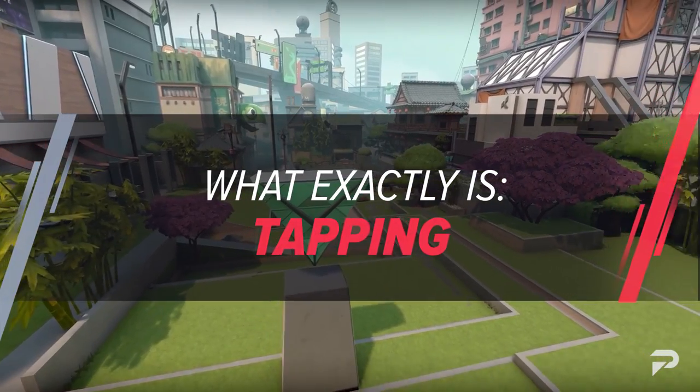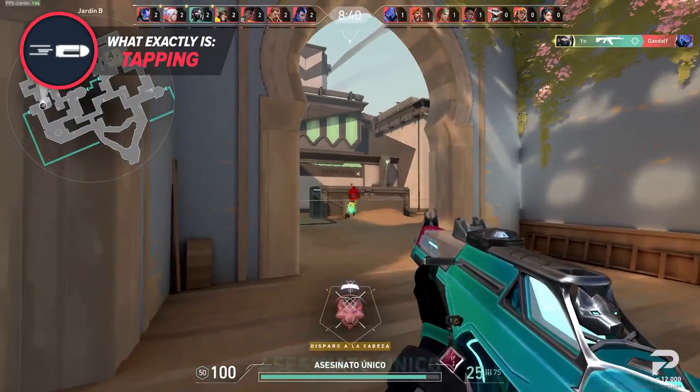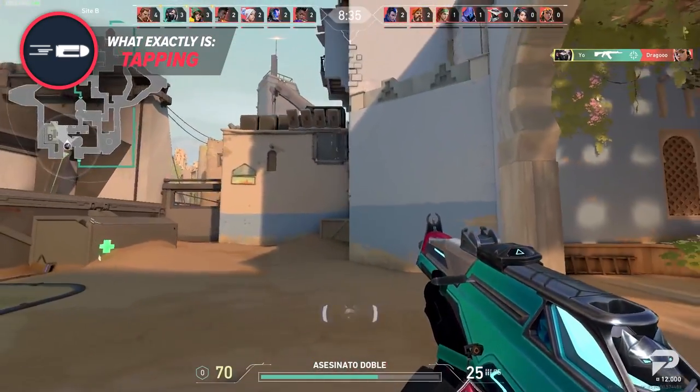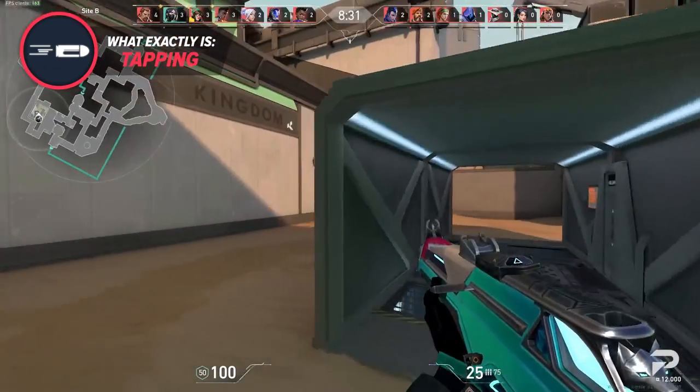Just like it sounds, tapping is controlling your fire rate to shoot one bullet at a time to ensure each shot is as accurate as possible. Tapping is an essential skill on pistol rounds unless you'd like to run around with a Frenzy, as all other pistols are semi-automatic. Some guns like the Guardian force you to tap, and when doing it with the Vandal, it can reward you with an instant kill.